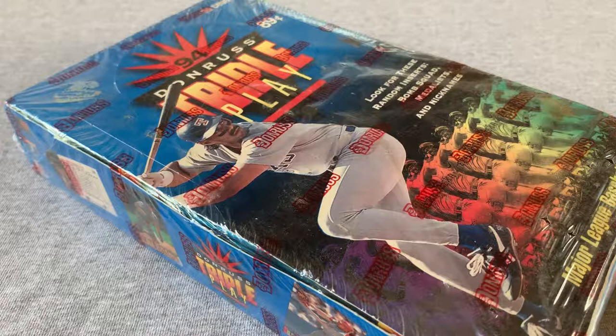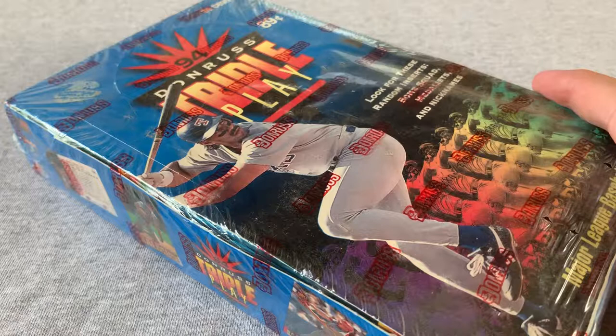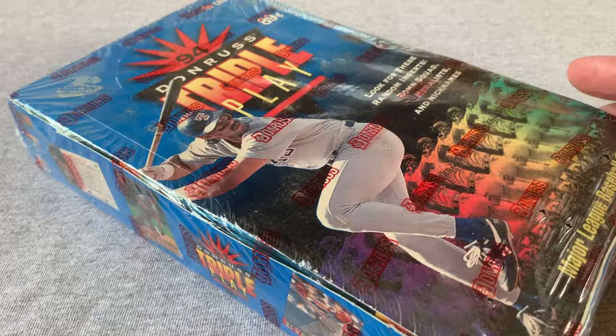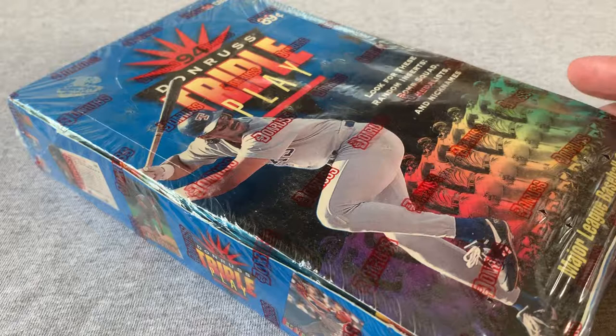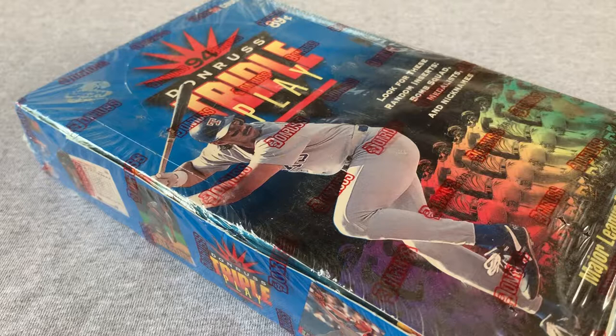There's no real exciting rookies in here — there's a Chipper Jones rated rookie that goes for two to three dollars. There are three inserts you can find: a Medalist insert in about one of every 12 packs featuring a bronze, silver, and gold player, worth a dollar or two or three. Bomb Squad inserts appear in about every 18 packs with home run hitters, again maybe a couple bucks. Nicknames inserts come one in every 36 packs and can go from two or three dollars up to 10 to 15 dollars for a Cal Ripken. There's also a bunch of Hall of Famers in the set.